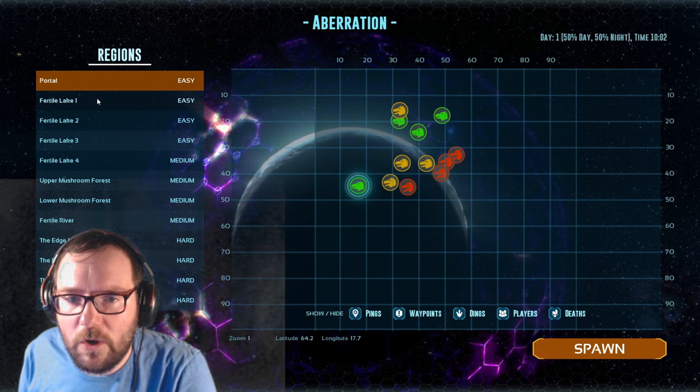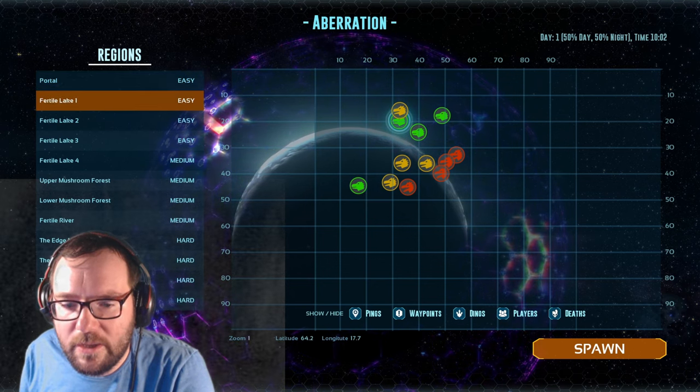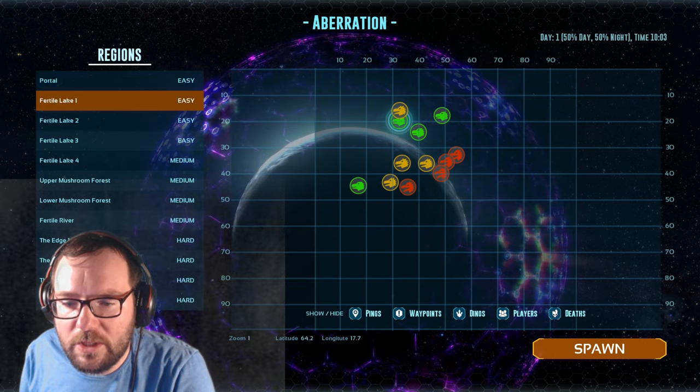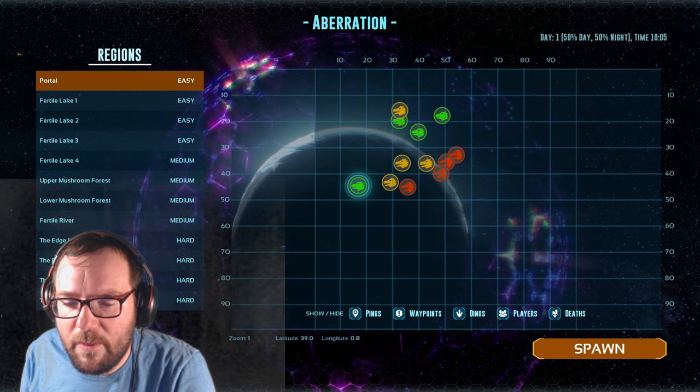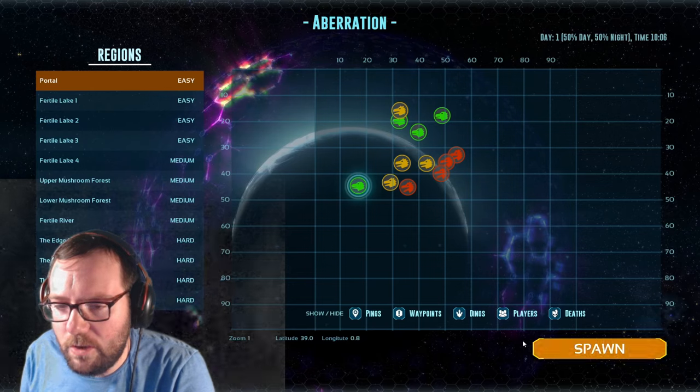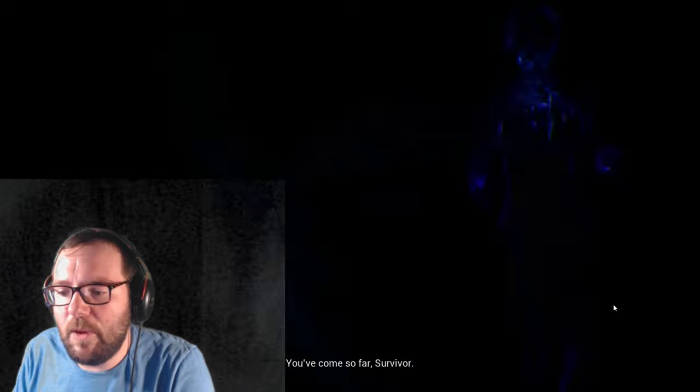Alright, we got the portal, the fertile lake — one, two, three, and four. Let's try the portal first. Actually, let's spawn. Yeah, we know the story. Let's get right into this — we're hopping into the world of Aberration. Let's go.